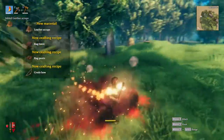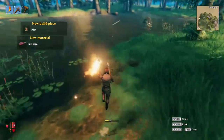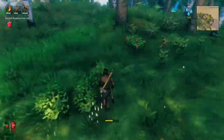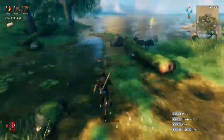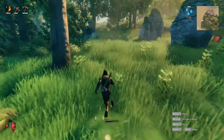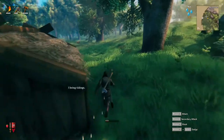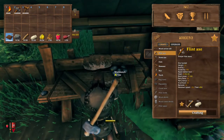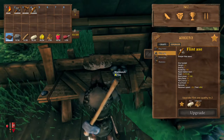Next up on our list is definitely gonna be some flint, so we can actually get that better axe I was talking about. So we're heading back home here and we should have enough to get that axe. Let us check — first of all repair the stuff. There's our flint axe, that's nice to have. And then probably we can also upgrade it — no, we're missing the leather scraps.